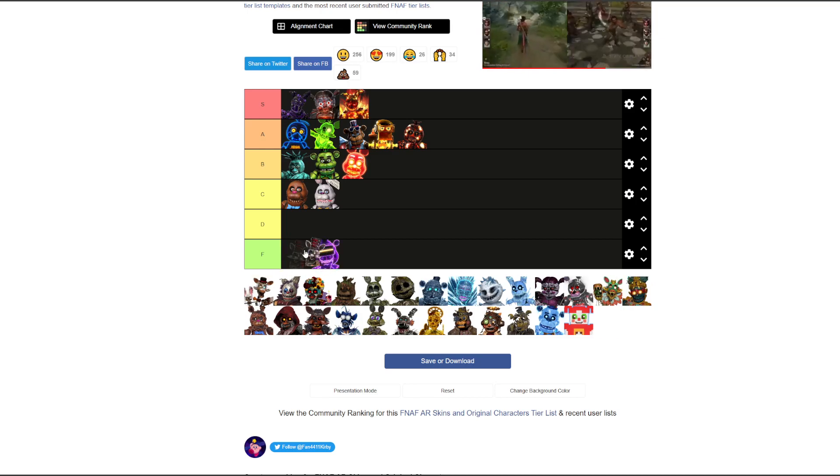Ringmaster Foxy — I think we should use the D tier here. D tier. He just doesn't look right. He's got a missing eye, missing teeth, it's just weird.